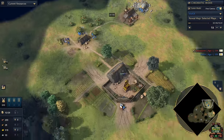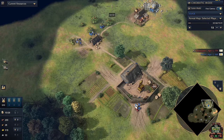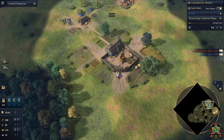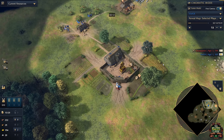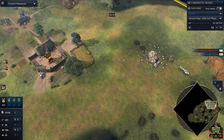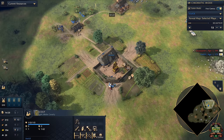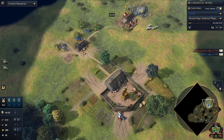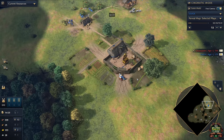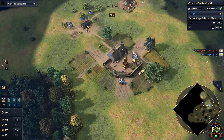Now that you've got three villagers on gold, start rallying your town center to the sheep. These villagers are intentionally going onto sheep — not berries — because they're going to be our age-up villagers. We're also going to be looking for the Kura Storehouse and putting it on the wood line. This is really important because the Kura Storehouse doubles as a resource drop-off building, meaning we don't have to make a lumber camp and we save resources.